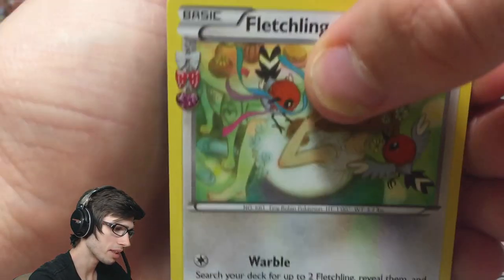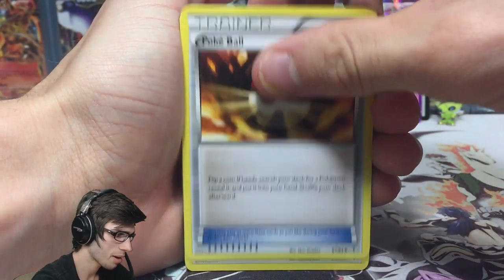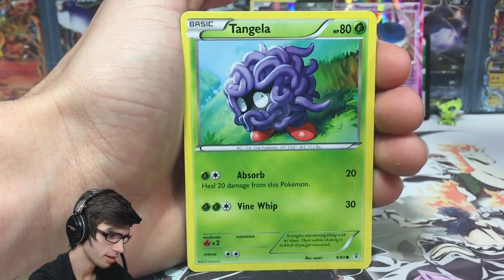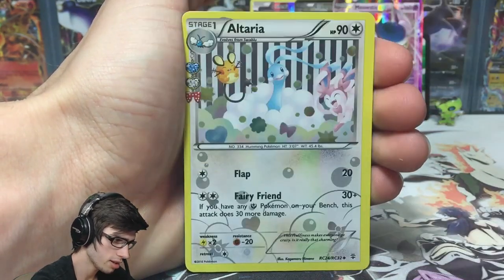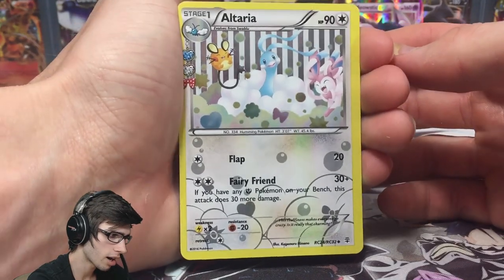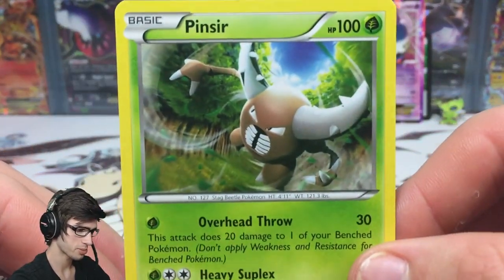Meowstic was probably not the best EX to pull if I'm being picky, but it's still an EX nevertheless. From the Venusaur pack we got Persian, Geodude, Tangela, Magikarp, a Metal Energy, a reverse Metapod Uncommon, a hollow Altaria Uncommon from the Radiant Collection, and a Pinsir Regular Rare. As expected, you wouldn't expect anything more after that kind of a first pack.